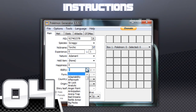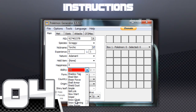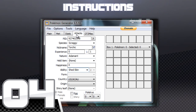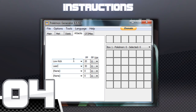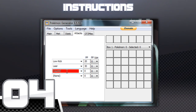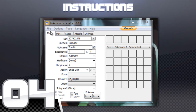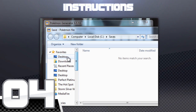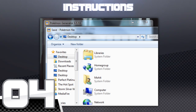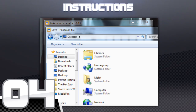Finally, when selecting abilities and moves, make sure they're legal. These can be checked on websites such as Bulbapedia, Serebii, and PokemonDatabase.net. Just remember that the only moves permitted are egg moves and moves learned at level 1, because that is the level the Pokemon are hatching at. Once this is done, click File and save Pokemon from tabs. It will create a .pkm file that you can send to our emails, which will be on screen right now.